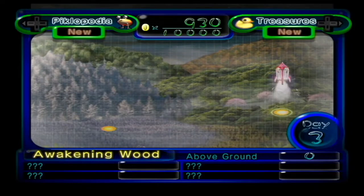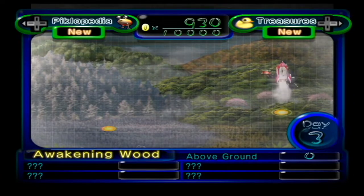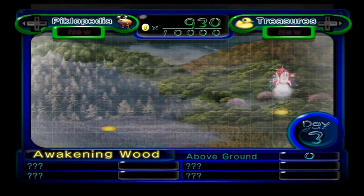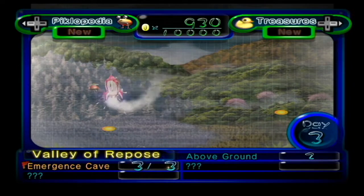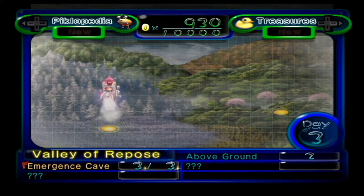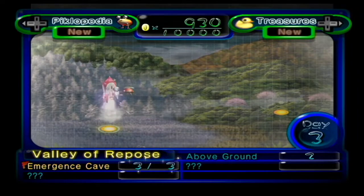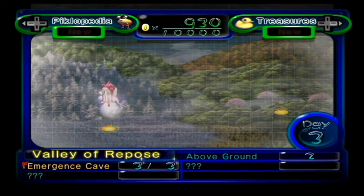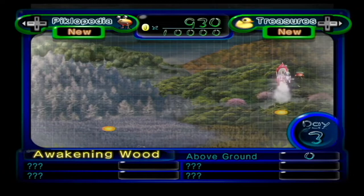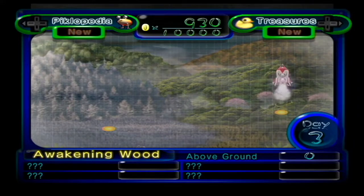One thing I do want to quickly mention is, if you don't collect the Spherical Atlas, you can actually leave the cave and continue exploring for the day. But again, there's nothing else left. Hypothetically, you can actually go through the Emergence Cave a second time to collect 10 more purple Pikmin, but it actually doesn't help you because it removes purple candy pop buds from a different cave — so it doesn't really speed up your progress at all in terms of collecting purple Pikmin for later. But with that, we have a new area to explore: The Awakening Wood. We'll be heading there next time to see what we can find. Thank you for watching, and I hope you'll join me next time for more Pikmin 2!